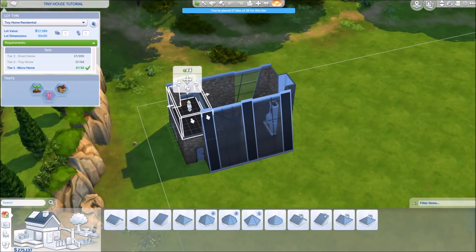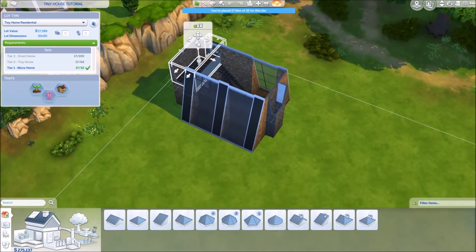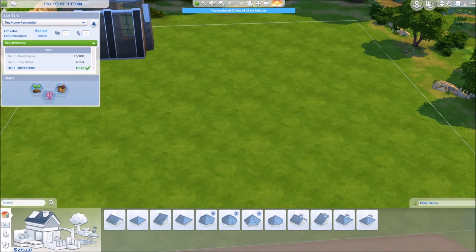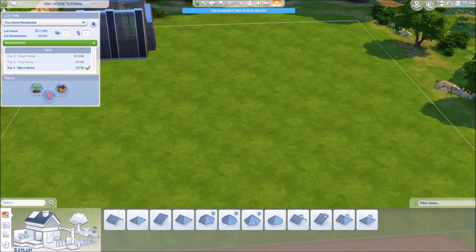This is the only plate that counts, which is 17 tiles as it says up here, and the other things are not considered a house. Your Sim can go through a door here, and we will go through how this is possible. Let's just start with the basics of building in the Sims and why this works as a micro home, tiny home, or small home.